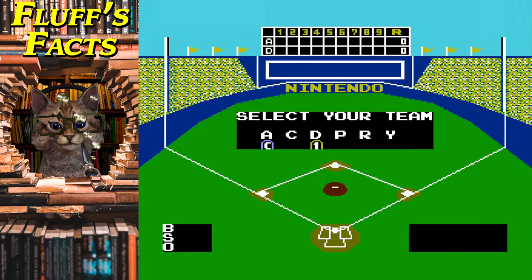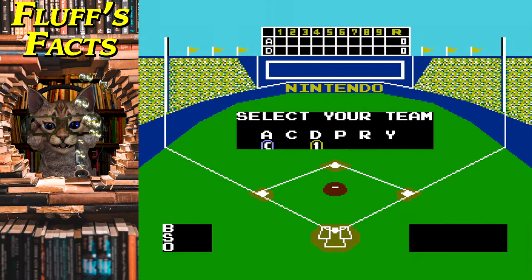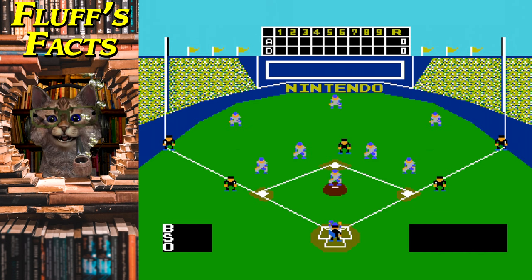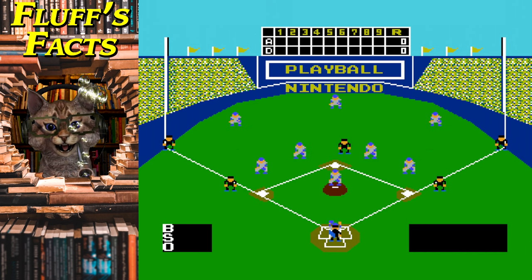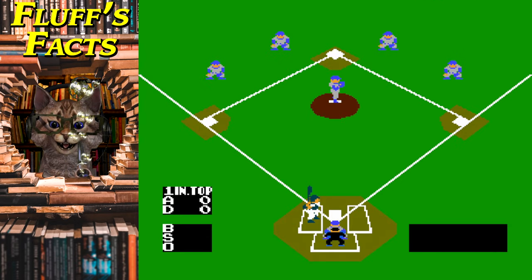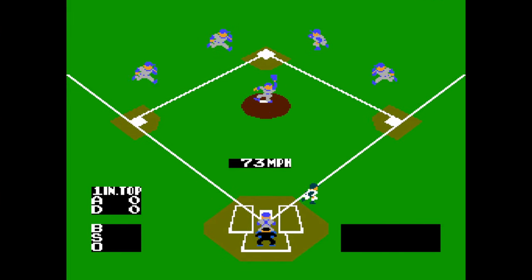Yes — the A is for your Oakland Athletics, the C is the St. Louis Cardinals, D is the Los Angeles Dodgers, P is of course the Philadelphia Phillies, R are the Kansas City Royals, and finally Y is of course the New York Yankees. Alright, good call, Fluff.